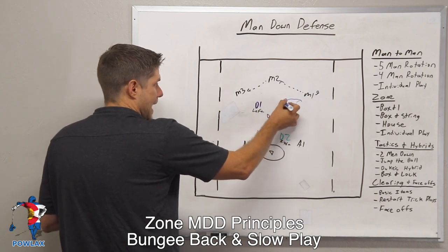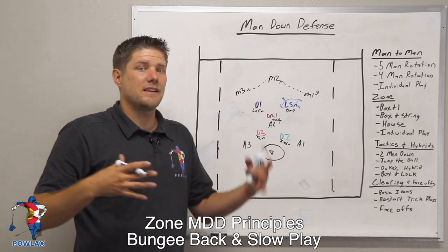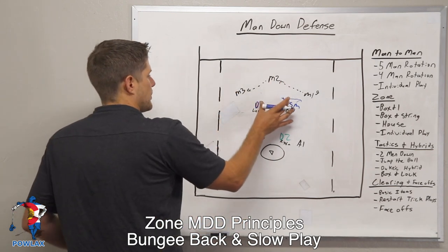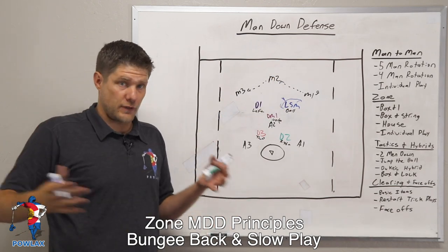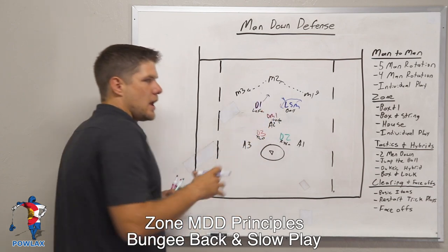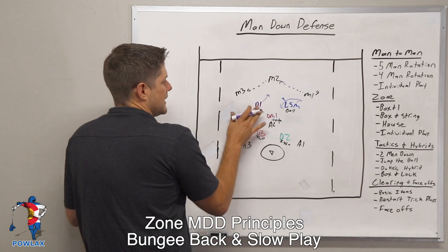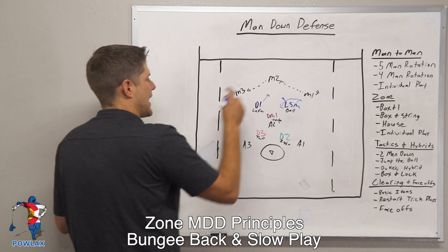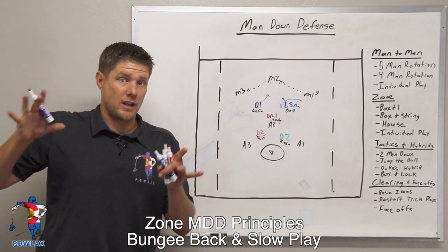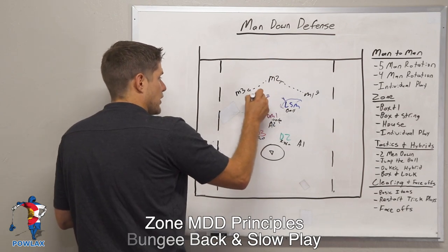Within this example, as the LSM bungees back while M2 has the ball, he still needs to show into that space because M2 is stepping into the gap between the LSM and D1. D1 wants to show toward M2 and make it look like he's going to rotate — this should make M2 hesitate and perhaps pass to M3. This is show-and-slow-play: D1 is not just going to run out and play M2, he's going to sit in space where the offensive player thinks he might rotate, causing hesitation. Then once the ball moves again, he's also going to bungee back. Notice that all players make the same type of movements — the entire group maintains its shape as the ball moves around the perimeter.